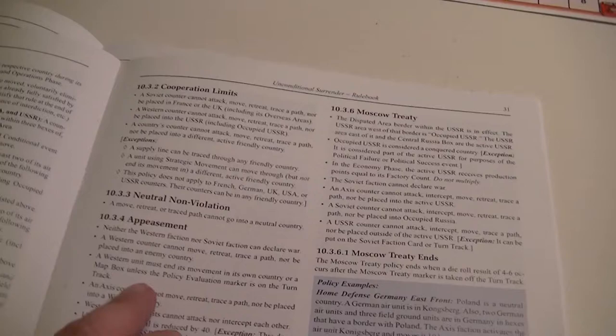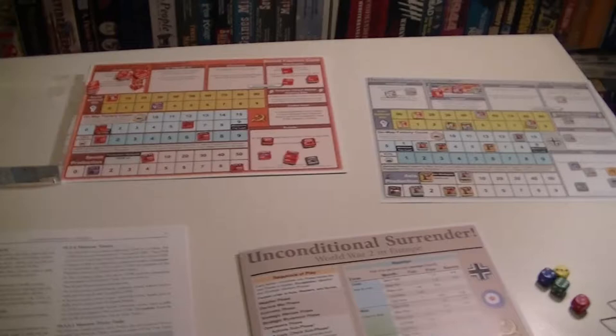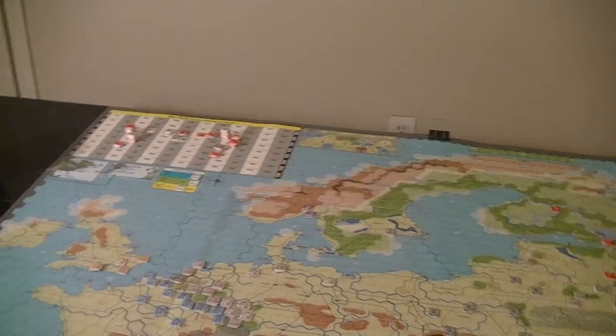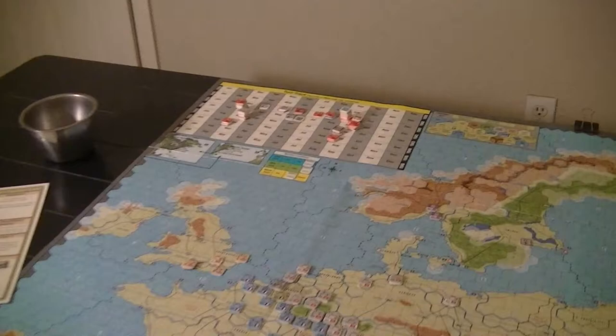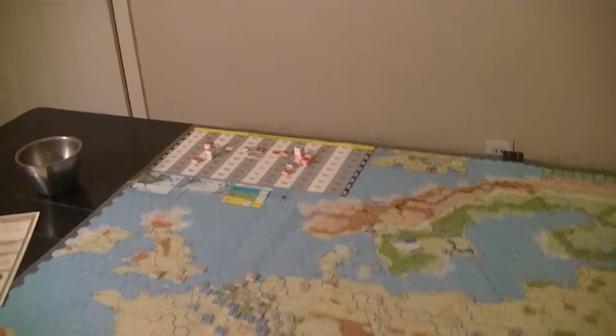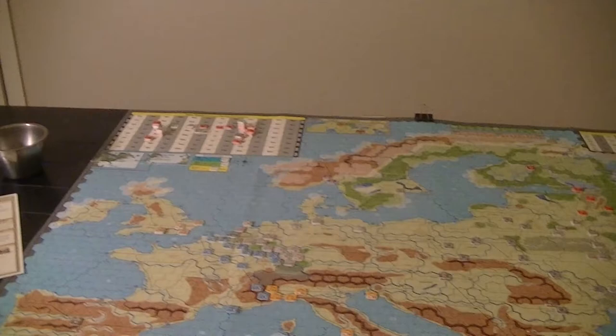The Western faction — Western units must end their movement in their own country or a map box unless the policy evaluation marker is on the turn track. That's been there pretty much all game. It was when the East invaded that it got placed in there. Hey, you can't have the British units there — but man, they would be there by now. There's going to be some cost to shipping them in. The Germans aren't going to attack this turn, so I'll take care of that, since the policy evaluation did not come into play.